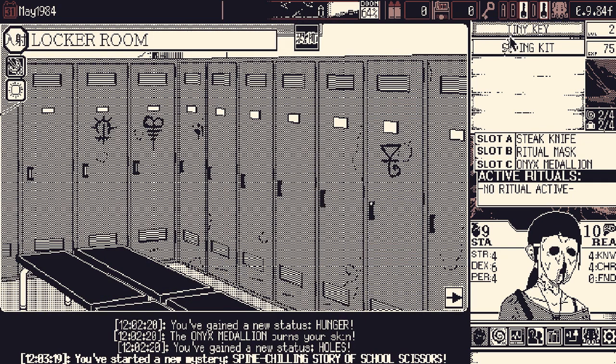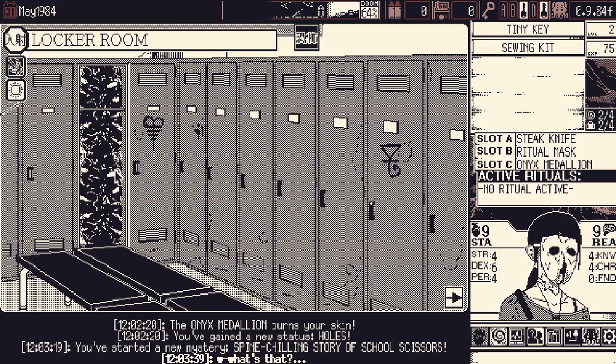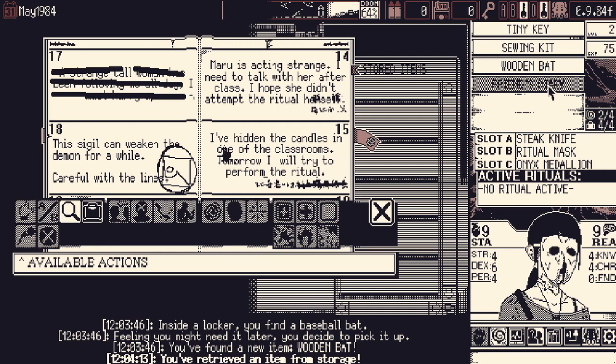We're going to head to the lockers. This right here is what the tiny key is for. We're not going to use it on that locker — that locker is a trap; you open it, you take one reason damage because there's scary teeth and bones writhing in there. But the other locker is fully open and we can steal a wooden bat. The ritual notes detail rumors of a tall woman with scissors. We need a holy candle and some chalk to draw a symbol — the sigil will weaken the demon. The candles are hidden in one of the classrooms.